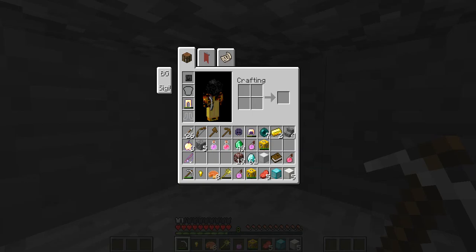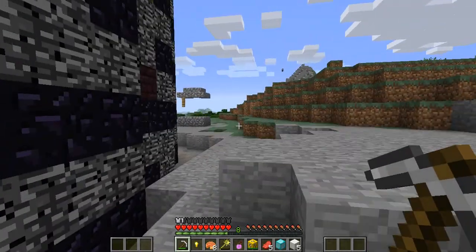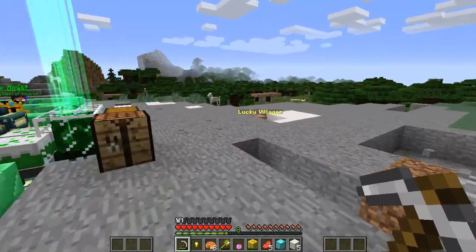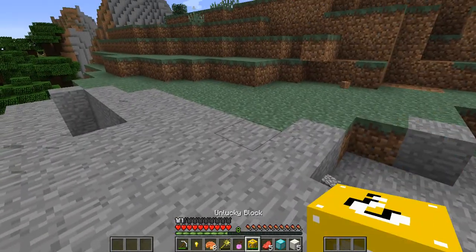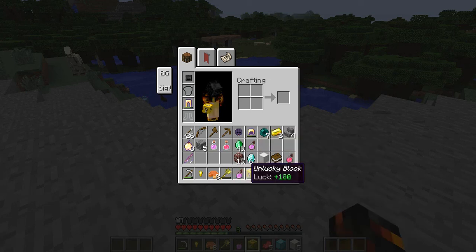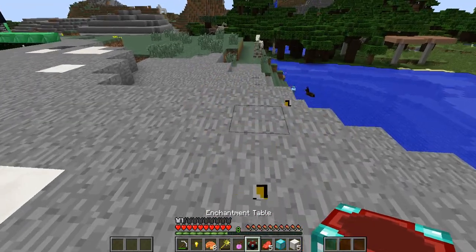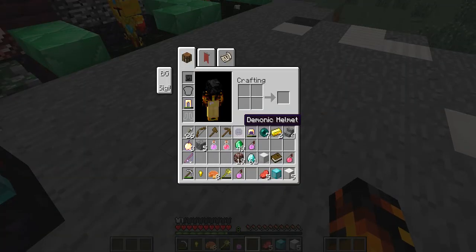I'm crafting a diamond block. Not yet — I need to do my trades first. Here's my last 100 luck block. Yes! An enchantment table! And I have nether quartz. Time to mine. Stop mining! I'm just going to mine this before it's done. Do I need lapis? I don't know if on this version I do. No, I don't need lapis. Good.